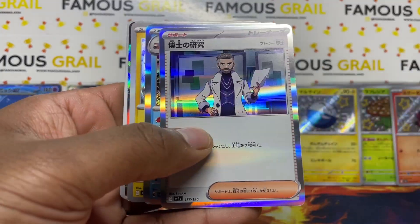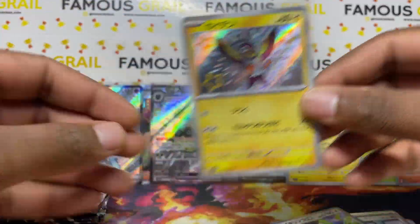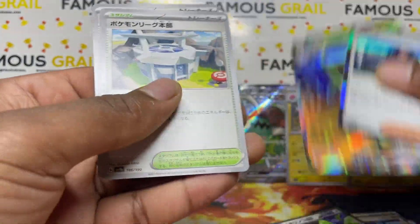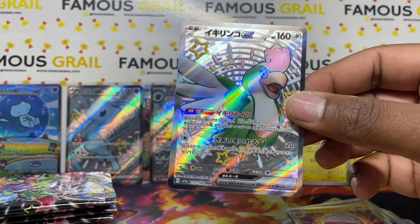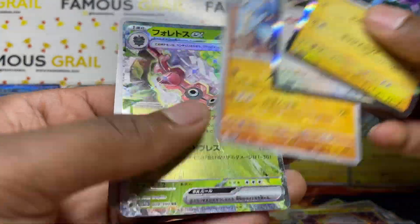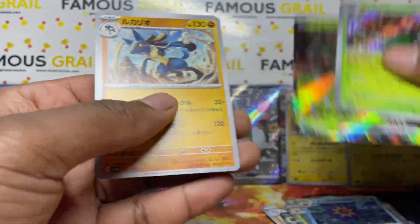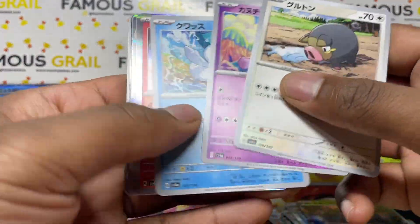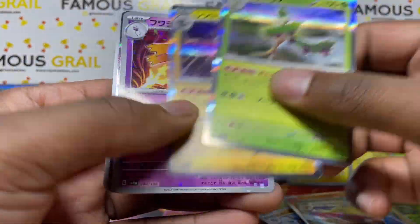Boom, holo, holo — we saw an electric type, one of the new electric birds, but I can never remember that evolution line's name. Got the Gloom again. Full art shiny off the bat: Squawkabilly full art shiny — not a fan of that one personally, I did like its SAR in Obsidian Flames though. Lucario reverse holo — nice! Two baby shinies so far, one full art shiny — one more baby shiny to go and hopefully an extra hit.